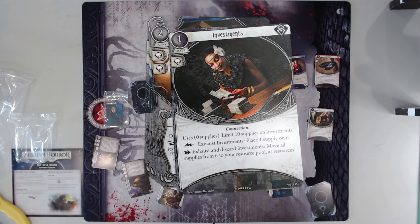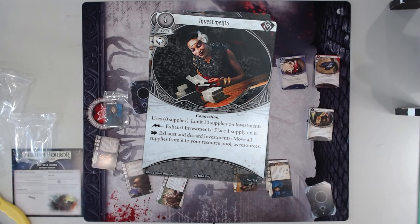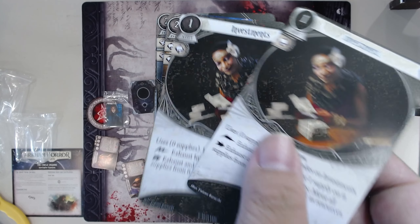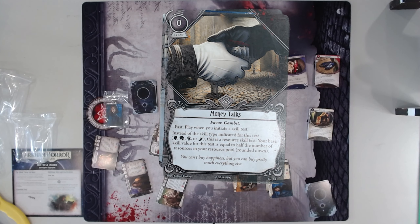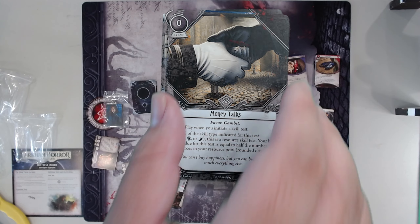Investments — the one time I did play it it sucked, mostly because I was being too greedy. It's all about — you want to play it for an action, it already costs one, so ideally you'd want to get four resources out of it to be equal to Emergency Cache. So you need at least five resources on it for it to be better than Emergency Cache. It can get up to ten, but that's a long time. So it's basically a dead card in the back half of the scenario. And if you're playing it at the beginning you kind of have better stuff to play. Money Talks — the level zero version is already good; the level two version just draws you a card. Money Talks level zero is what started the big money archetype. Very good.